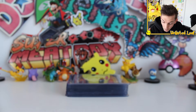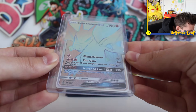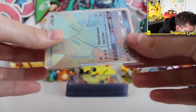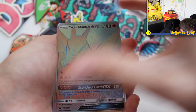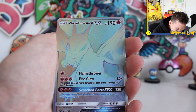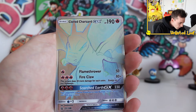We've got Cloned Charizard Rainbow Rare GX full art card. Look at this — as if, ladies and gentlemen, you can't even see it properly. Is this like glowing? It kind of looks glow in the dark. Scorched Earth, Fireclaw and Flamethrower with 50. Unreal.